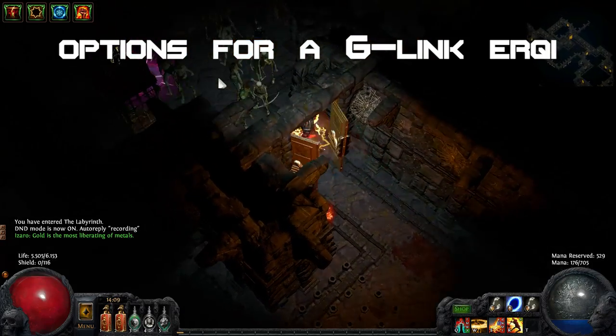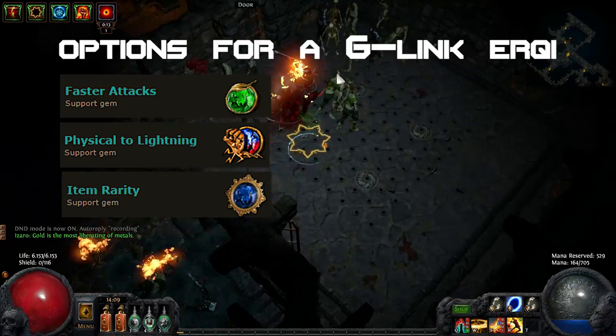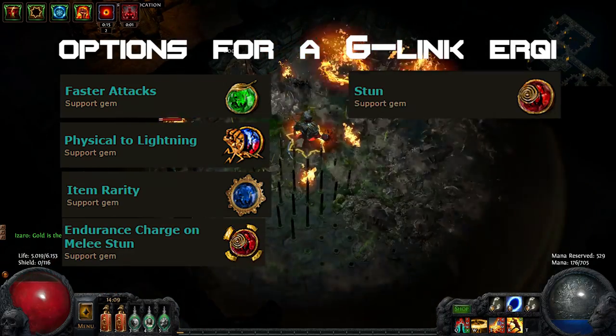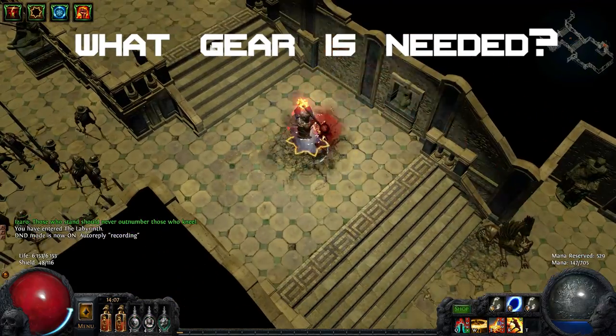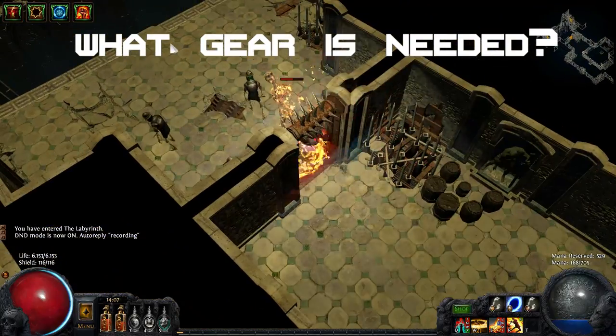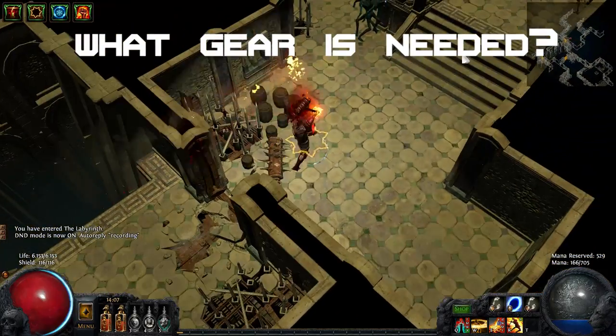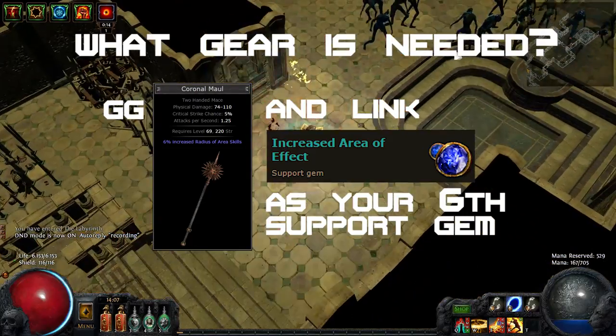If you really want a 6-link, here are your options: the less clunky, the tooltip warrior, the greedy, the lazy, the stone cold, the better safe than sorry, the dirty, the impatient. If you run a blue gem such as item rarity for AoE clear, you can swap in Concentrated Effect for bosses. If you want a 6-link that is actually worth getting, get a GG Coronal Maul instead and link Increased AoE as your last support gem.